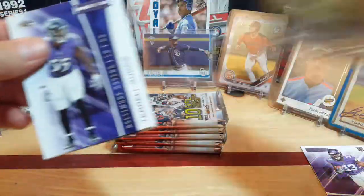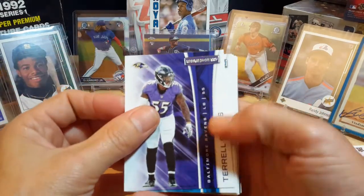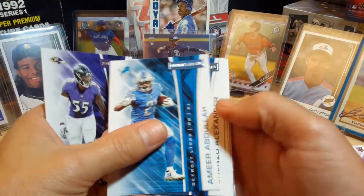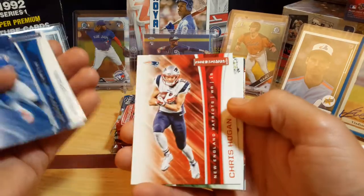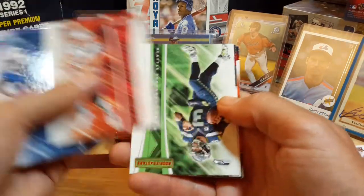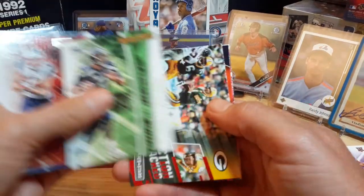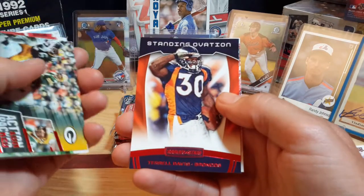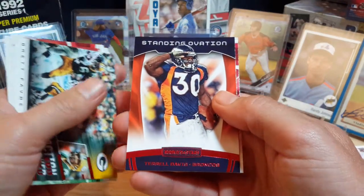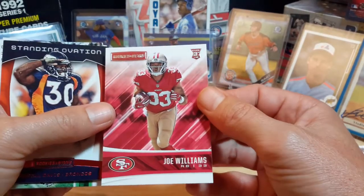Probably one of the best running backs out there right now, with the exception of CMC. I think he's actually the second-best running back out there right now. Terrell Suggs, Alexander, Jake Doyle, Philly Brown, Chris Hogan, Russell Wilson — parallel. Brett Favre — standing ovation. Derek Davis. And the rookie is Joe Williams, running back.